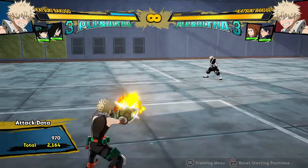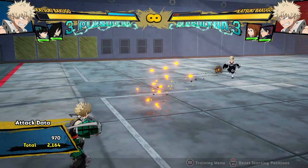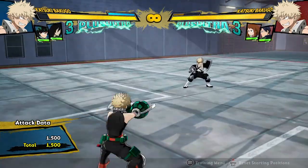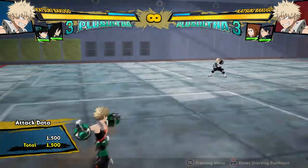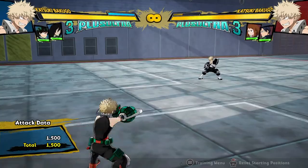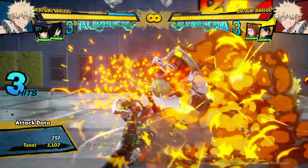Bakugo can cancel his buttons into his Tilt Quirk 1, so he can throw that out on screen — it's either a projectile that explodes in their face or they have to block it, and then you're plus on block. It's like, if you accidentally do two hits and think they might punish you, you can quickly throw out your Tilt Quirk 1 and cancel into it. You can just do a few hits and go into this, and then maybe they get hit by it or maybe they block it — it's a win-win, honestly.